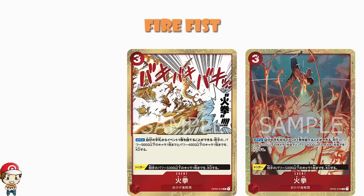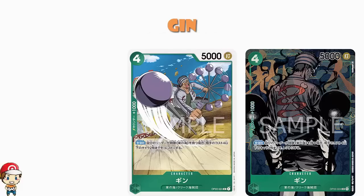Over in green we've got an alternate art of Gin. On play, if your leader has the East Blue type, rest up to two of your opponent's characters that cost four or less. Obviously you're doing things like resting blockers or resting cards that might be using skills. Often blockers. And this is a very cool thing.